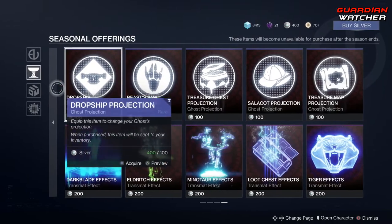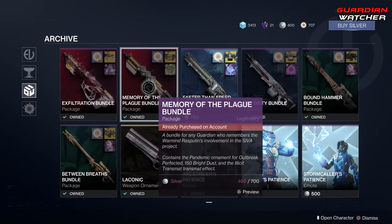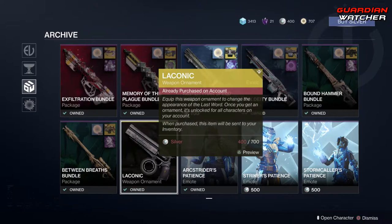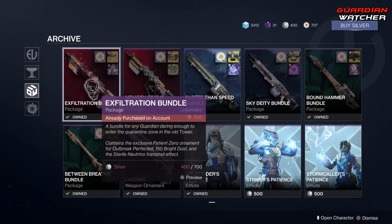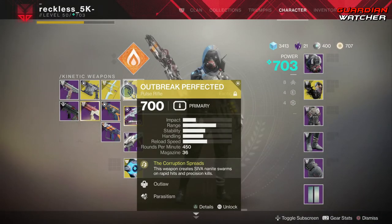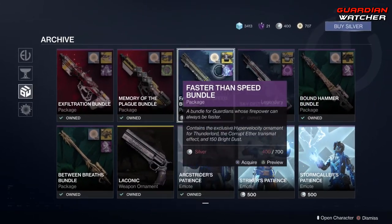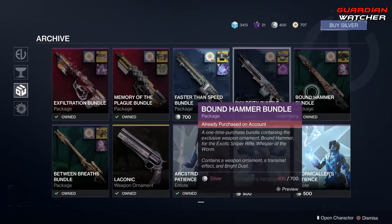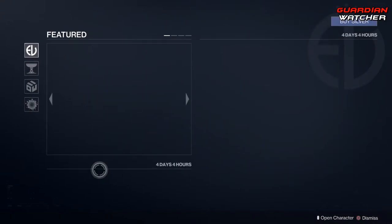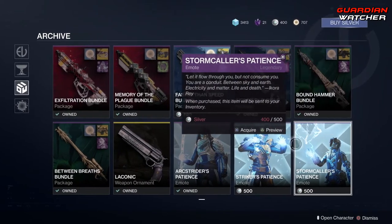And that's everything for the Seasonal Offerings. Now coming down to the Archive — this is literally everything that they sold last season, as an ornament, emote, or like a little package. We have the packages for the Outbreak Perfected, two for the Thunderlord, two for the Whisper of the Worm, an ornament for the Last Word, and then these three emotes.